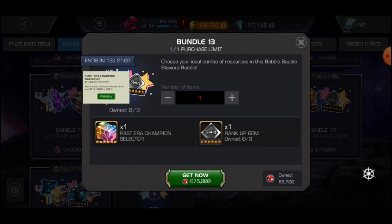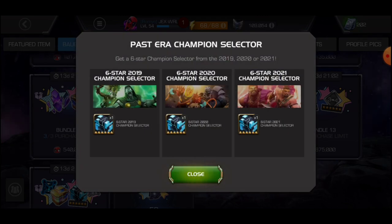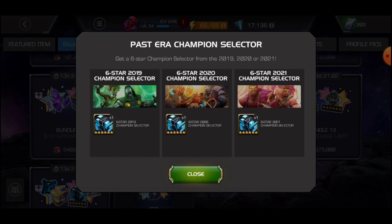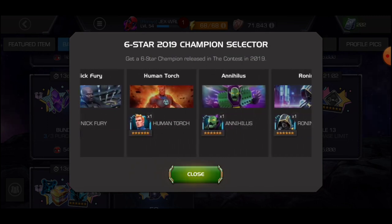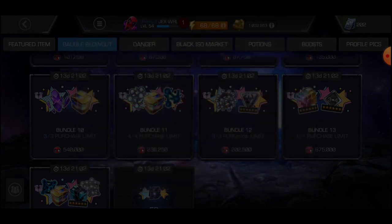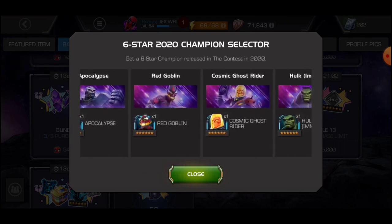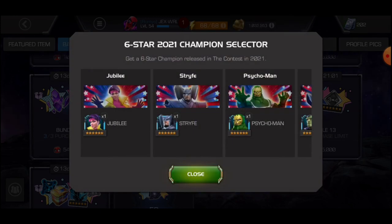I don't think we can reach the top reward as free-to-play, and I think the second one is also out of reach. But it's a really nice reward — you get to select a 2020, 2021, or 2022 champion as a six-star. I don't think we'll have enough Deadpool Bubble W tokens to get that. But look at the 2019 champion selector — to get these rewards you'd have to be a spender. Basically, spenders gain more in this event than free-to-play players.